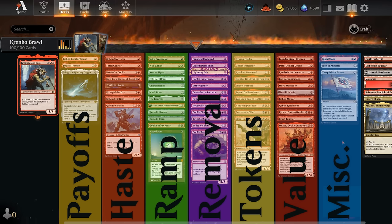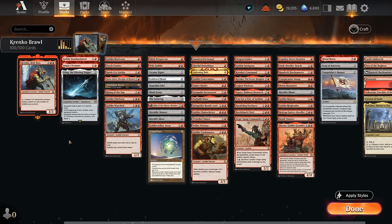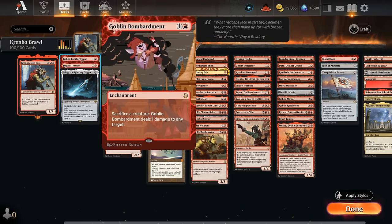The miscellaneous section includes Blood Moon to punish greedy mana bases, and then Icon of Ancestry and Vanquisher's Banner — more ways to pump the team while generating card advantage. Starting with the initial section, we've got Goblin Bombardment, pretty fitting in this deck — can sacrifice a creature to deal one damage to any target. So once we start making lots of goblins with Krenko, even in response to removal or a sweeper, we can sacrifice all those goblins and get some damage out of it.